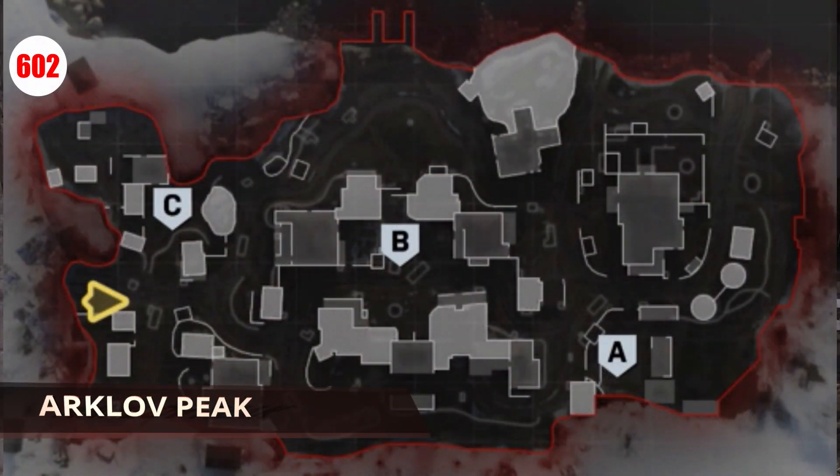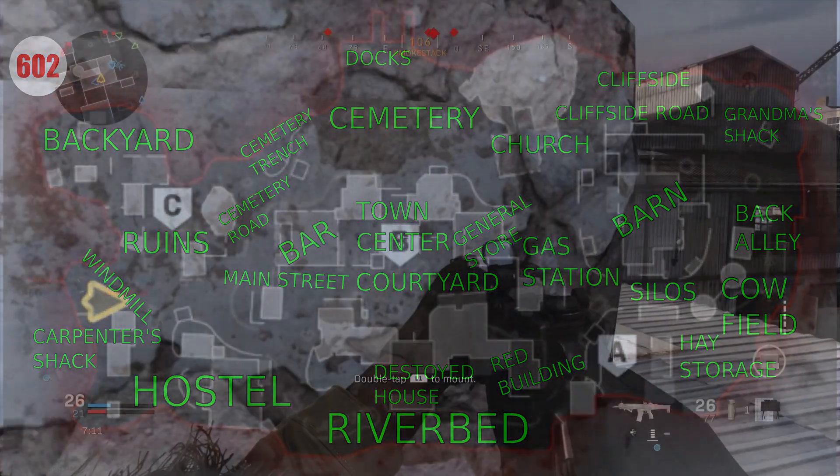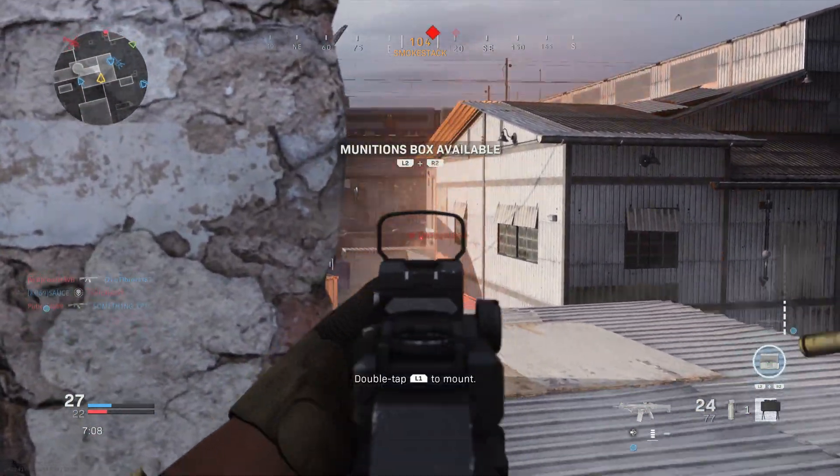Next up, we have Arklav Peak. Arklav Peak features a windmill and a bar on one side of the map, and a barn, church, and general store on the other side. I believe this map is one of the better maps in this game.